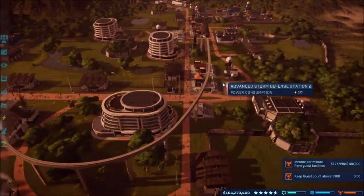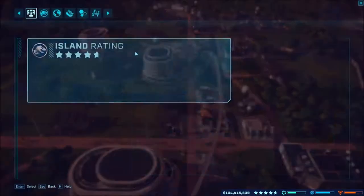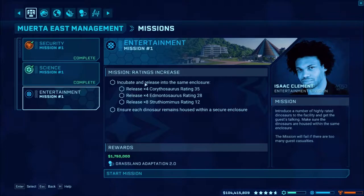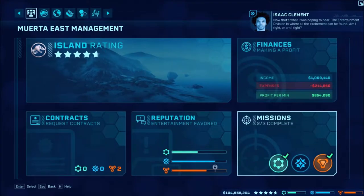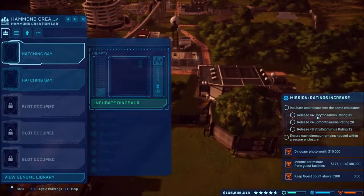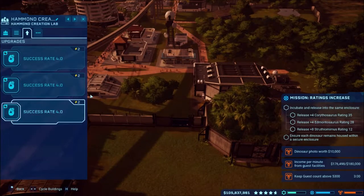What we're here for today mostly is the mission. Let's go into our control room and missions. We're doing the entertainment mission, so we have to incubate and release Corinthosaurus, Edmontosaurus, and Struthiomimus — we need ratings of 35, 28, and 12. So let's start this mission. We need four Corinthosaurus with a rating of 35.